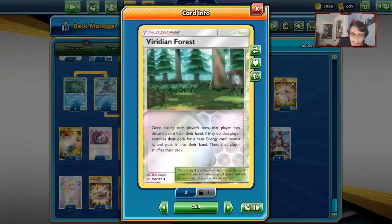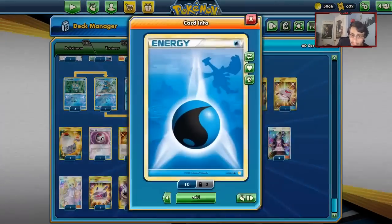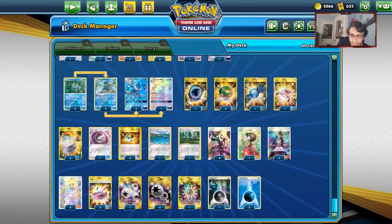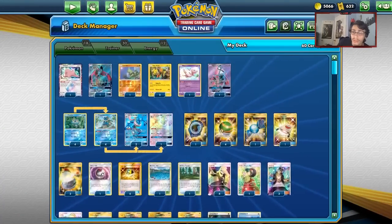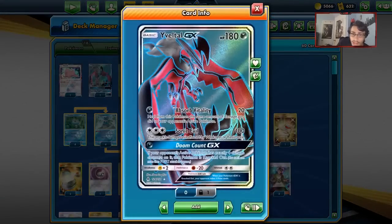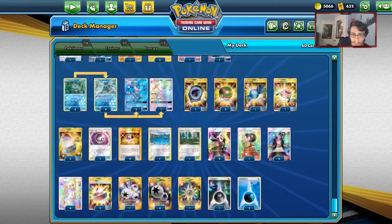We've got Ultra Balls. I like having the split between Viridian City Gym and Brooklet Hill. We can use Viridian to find one of our Dark Energies, or get a Water Energy out of the deck. I have four Cynthia, one Erika, and four Lillie. I'm going heavy on Guzma with three copies — if we ever put damage on the bench we can finish it off with Doom Count, or knock out PikaRom on the bench with Larvitar.